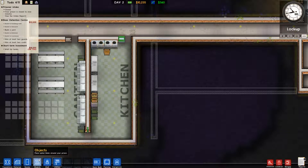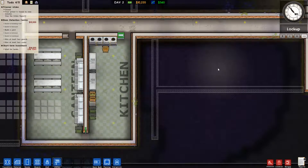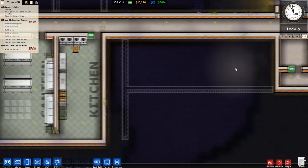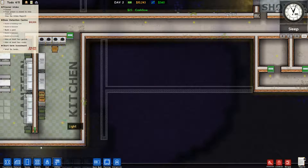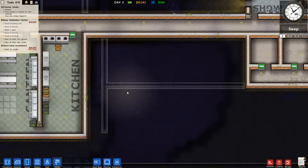Staff lounge — what was I going to put here? We'll put the staff lounge here — perfect. I think I was going to put something there, but the staff lounge would work perfectly here.